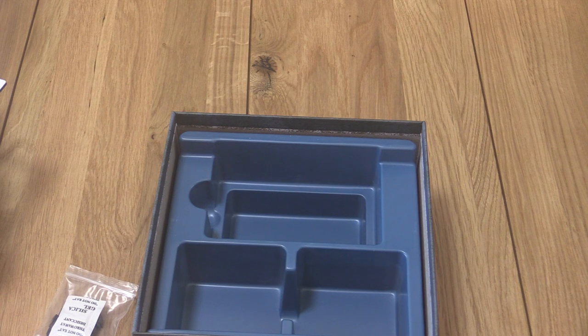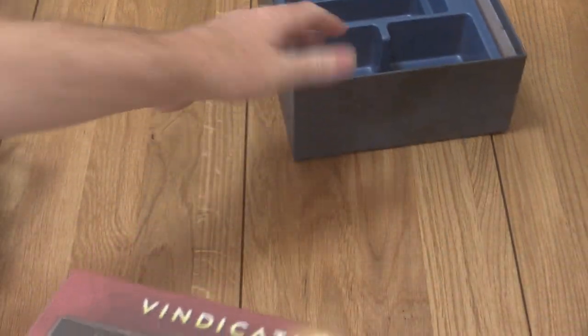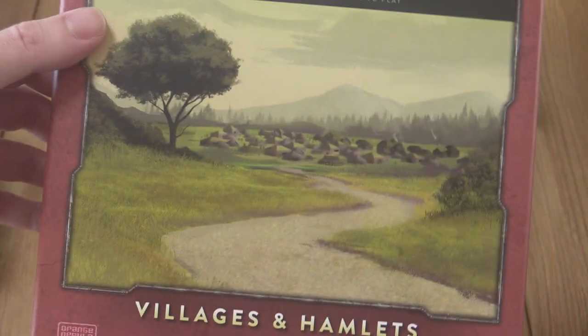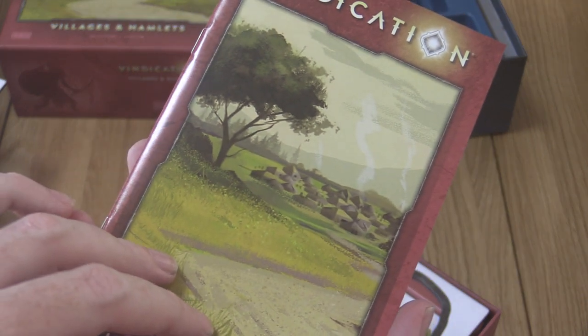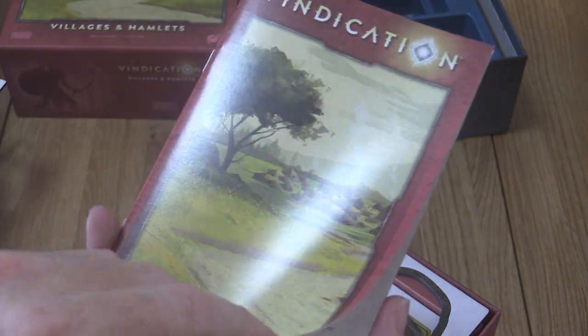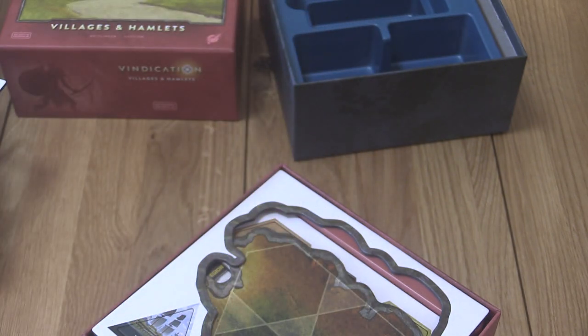We also have some hidden ruins tiles that have different rewards on the back - nice. And then more location boards: one was like an island you sail to, while these are specific places to expand out to. Each town like 'Dobbny's Wish,' 'Taki's Riddle,' and 'Verforo's Secret' seems to have its own little board you can visit.